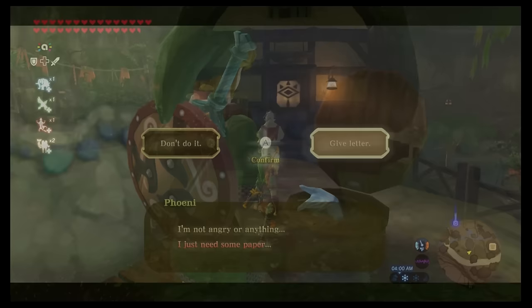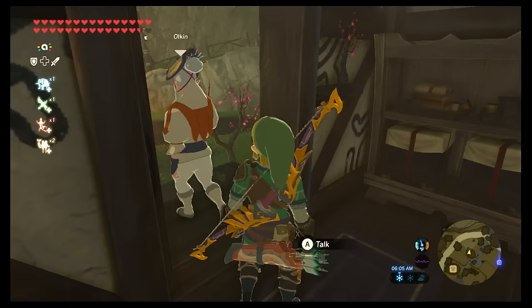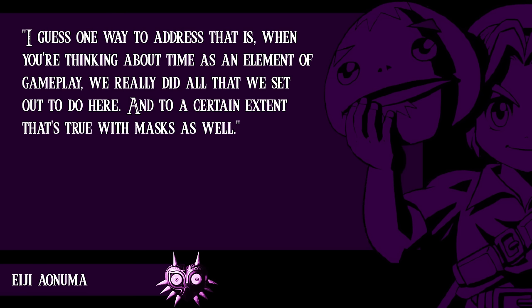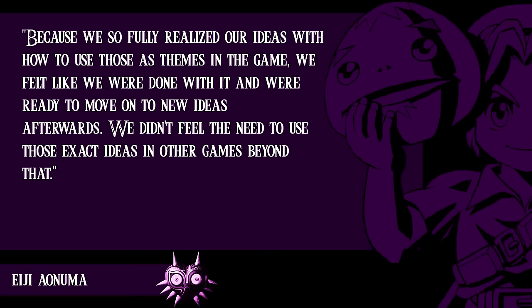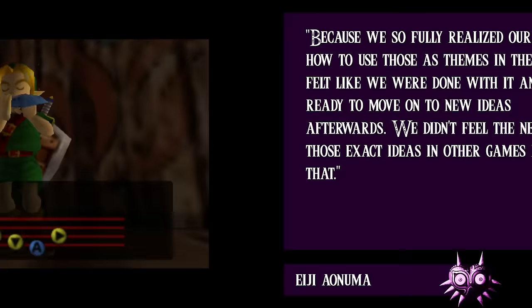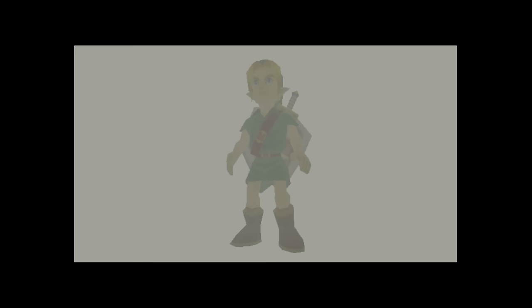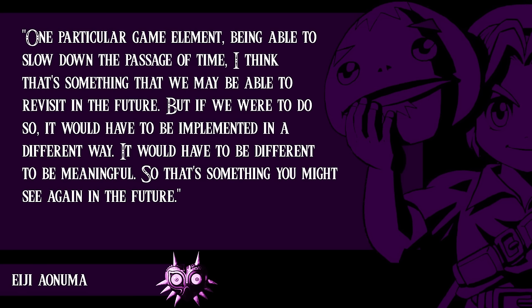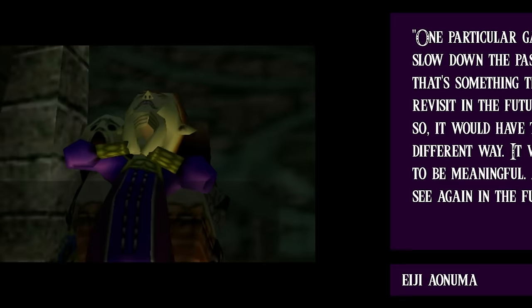In terms of NPCs following a time-based schedule, Breath of the Wild and Tears of the Kingdom perhaps come closest, with characters maintaining schedules carried out in real time. In 2015, Game Informer asked Aonuma why the Zelda team never returned to Majora's Mask's mechanics. He said, "When you're thinking about time as an element of gameplay, we really did all that we set out to do here. Because we so fully realized our ideas, we felt like we were done with it and ready to move on." He added, however, that it was interesting to return to those ideas during the remake, and that slowing down the passage of time is something they may revisit in the future, but it would have to be implemented in a different way to be meaningful.